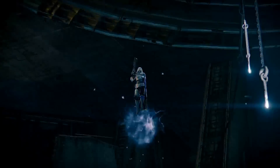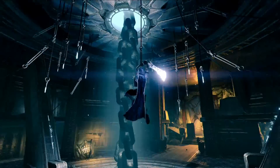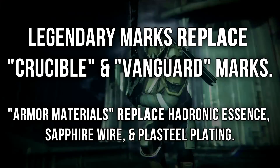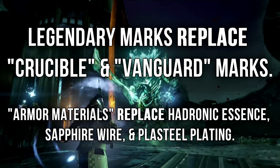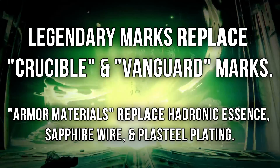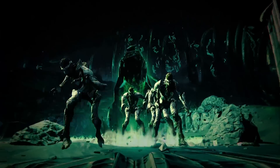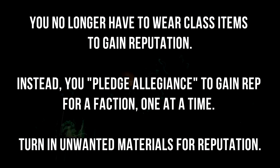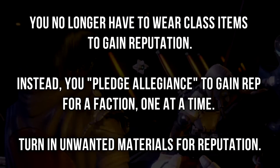Maybe you get a brand new piece of armor and want to see how it looks — maybe you got that new Suros pulse rifle. You can now change your displayed weapon and see how it looks at the tower. Crucible and Vanguard marks will now be replaced by legendary marks, and armor materials will replace Hardronic Essence, Sapphire Wire, and Plasteel Plating. And with the Taken King, you will now be able to pledge allegiance to gain reputation for your faction, instead of wearing that class item you always had.